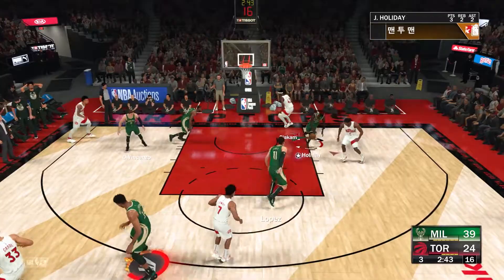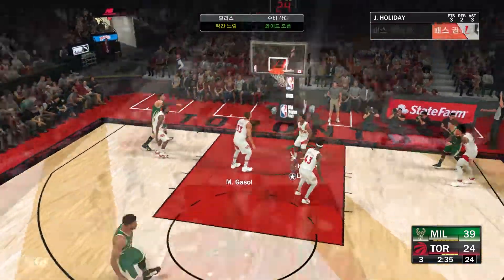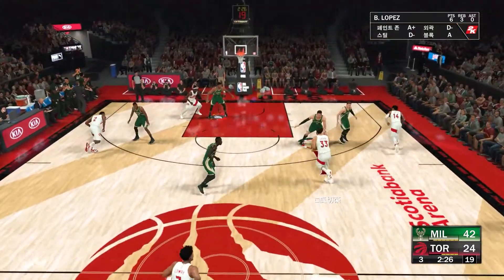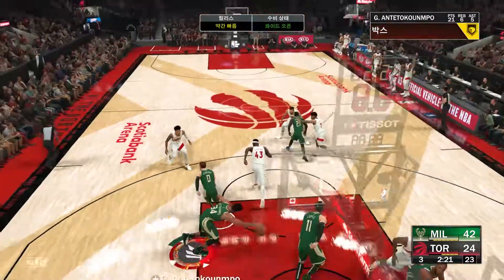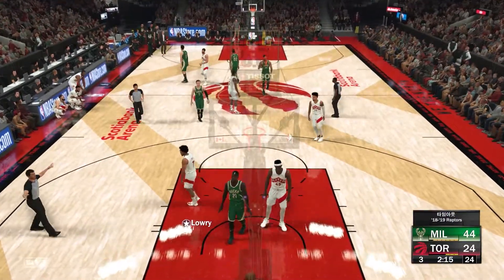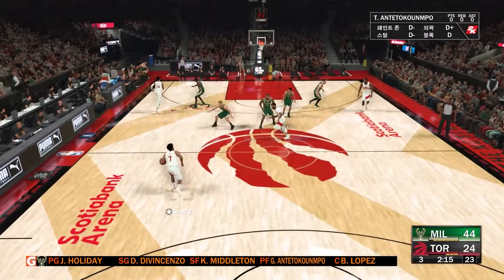Can they get it? It's tipped. Stolen by Holiday, and here comes Holiday leading the fast break. Hands it from downtown. This run really triggered by their transition offense. From deep, Gasol — and the Raptors miss again. No matter what looks they get, they just can't convert to stop this run. They've got to be careful because this is when the team concept breaks down. Raptors trail by 20.